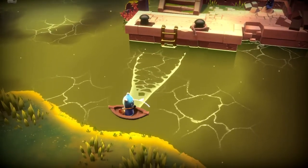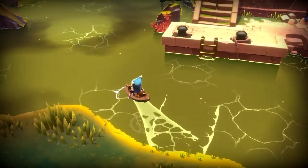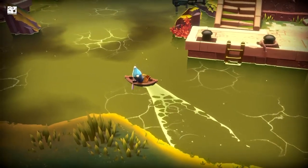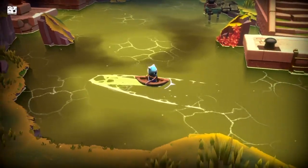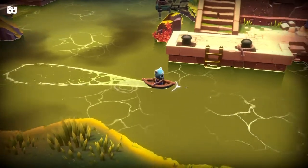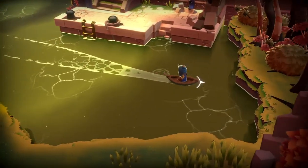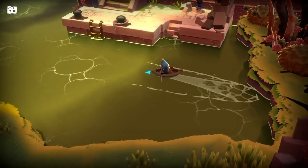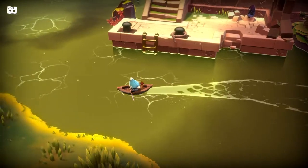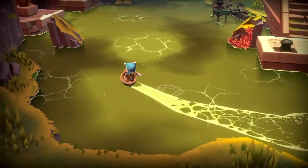Okay, so you hold X to shove off in the direction that you're pointing. Gotcha. So let's look around — there's one note in this area, see if I can get it. Might be over here. I have an awkward system; I wish you could just hold a button to keep rowing.